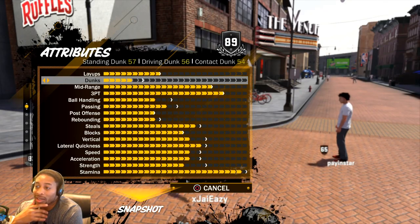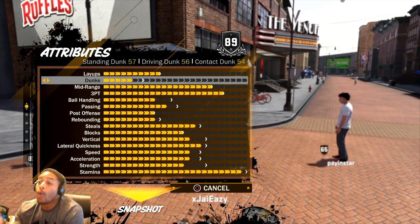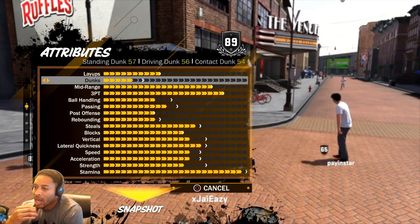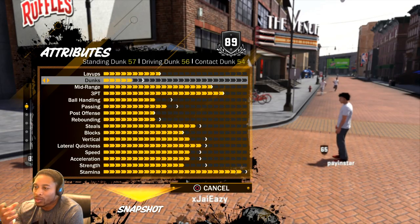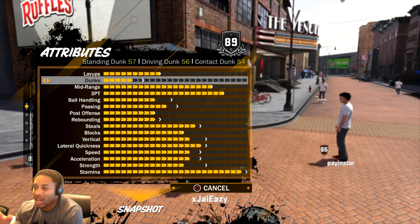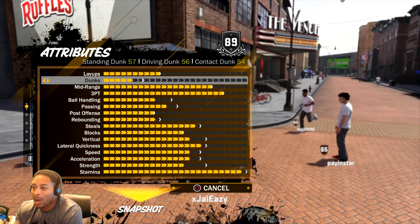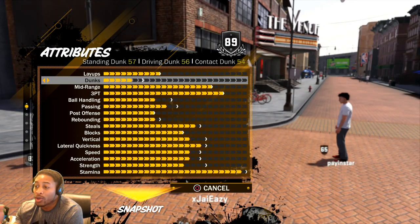Dunks are just very average. I'm hoping I can get that to 60, that's what I've been working on. With these builds, everybody's guy is not going to end up the same — everybody's going to have the initial max out, and the rest of it is just going to go by how you play.